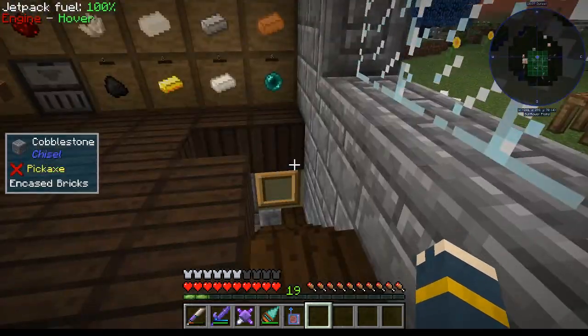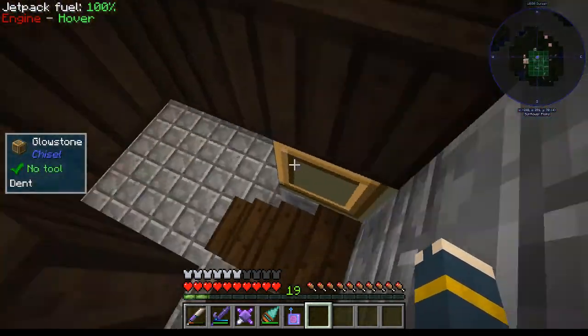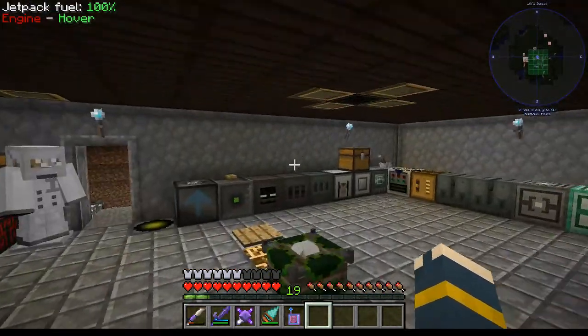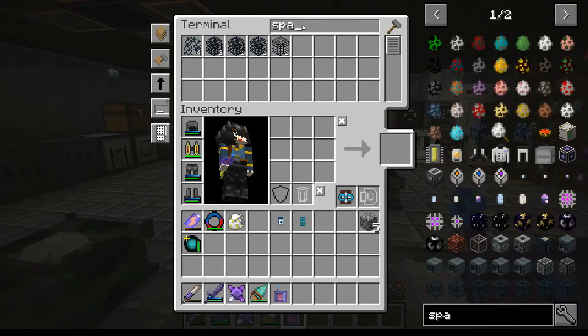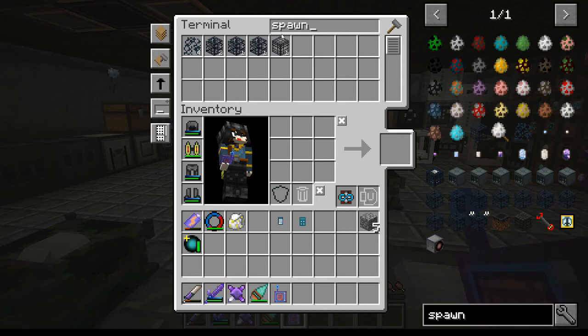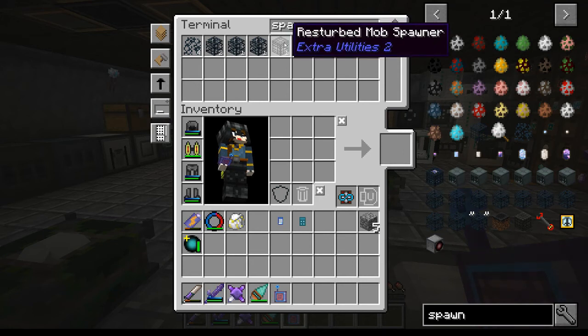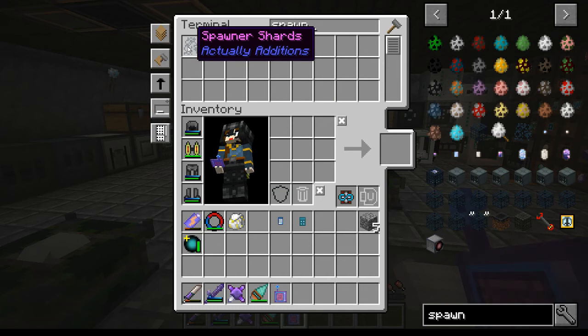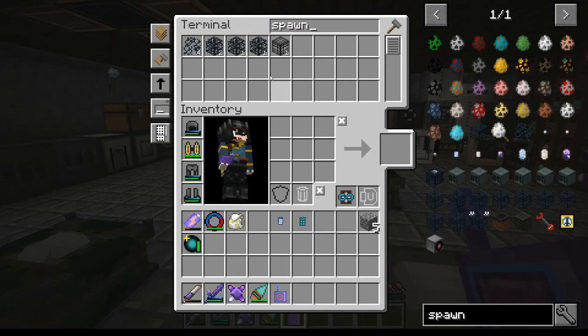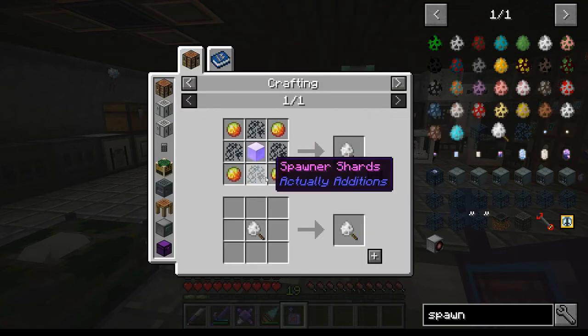The first thing I want to do is set up a mob farm. I have one resturbed mob spawner here - I believe that's a blaze spawner - but I also have these spawner shards. In between episodes, I went to the nether, found some blaze spawners, and got these spawner shards from them. We're going to need those because I want to make a spawner changer.